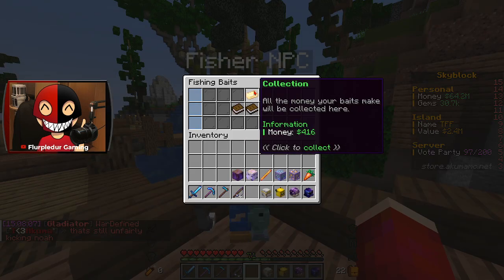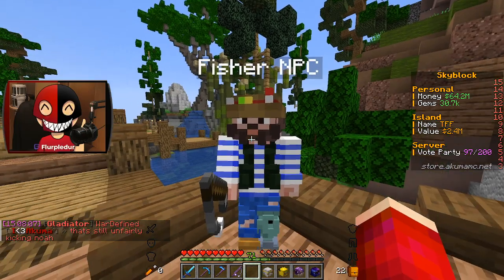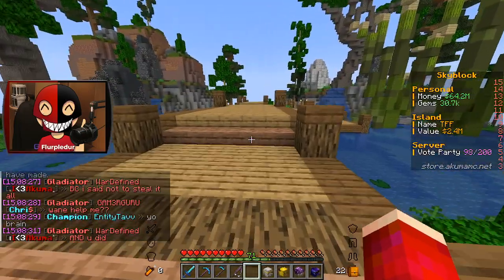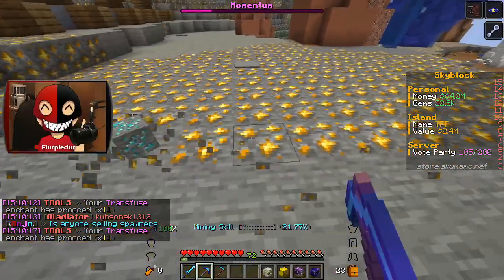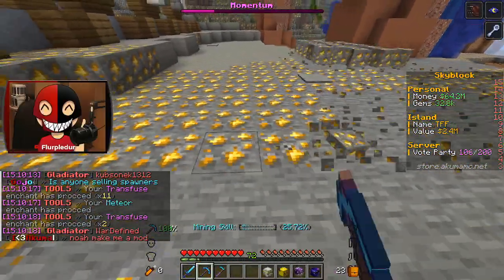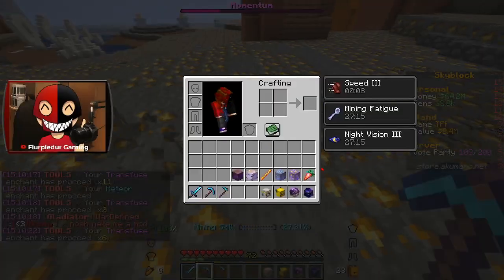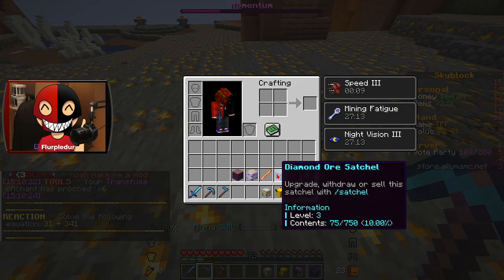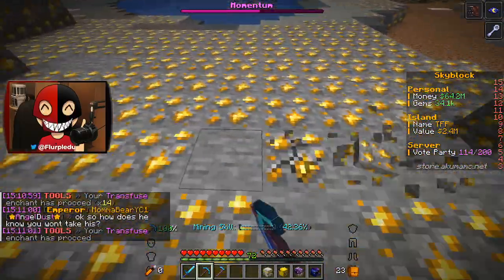I wanna see number one — if I go to baits and I sell... let him get a bit more in there. He doesn't count. What about the fish themselves? I mean, there should be some decent money, right? We're getting mostly gold, but we're getting some diamonds thrown in there as well. You can see we've got 300 gold and we've got 75 diamonds. That's not too bad.